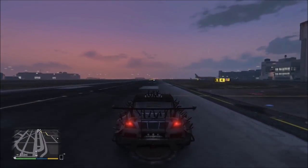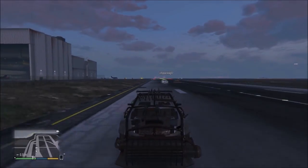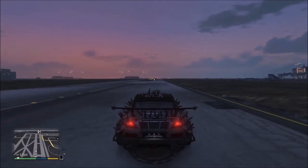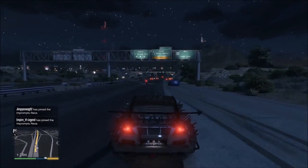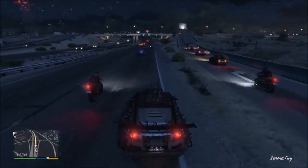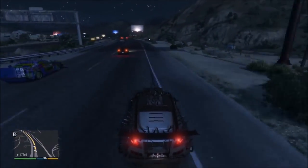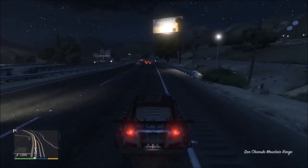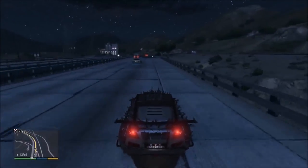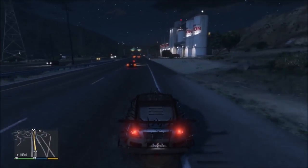As seen in my ZR380 review, you can see the Imperator behind me. It's faster than the Dominator, but not faster than the ZR380. Even in a second test — this clip is sped up to save time — the Imperator goes faster than the Dominator and passes it, but the ZR380 eventually catches up and passes the Imperator. So while the Imperator is decently fast, it's not faster than the ZR380, but it's definitely one of the fastest vehicles in the Arena Wars DLC.